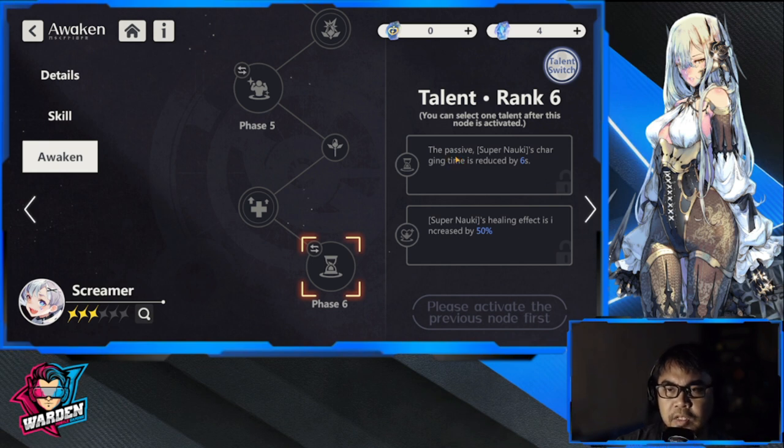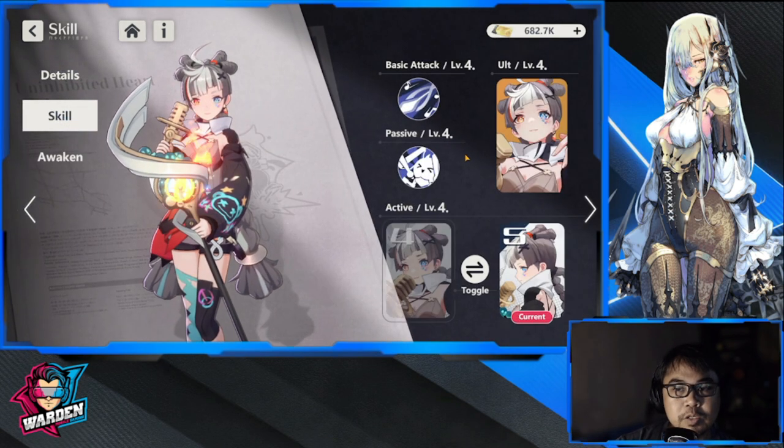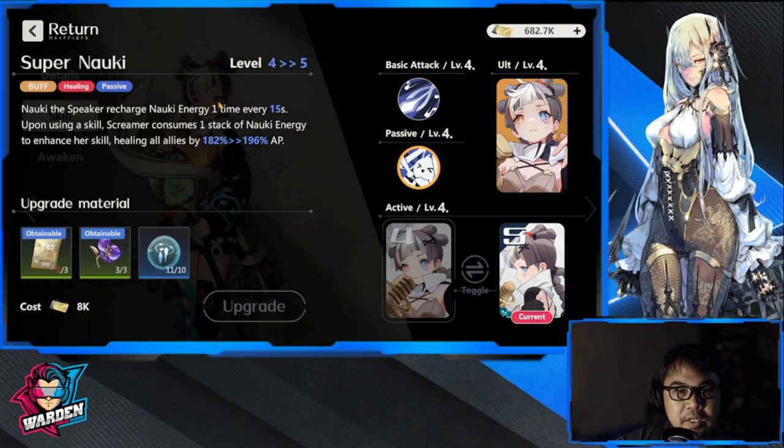At six stars, the passive charging time is reduced from 15 seconds to 6 seconds, which is very beneficial — a faster recharge means her healing also increases more frequently.